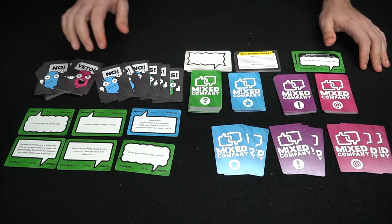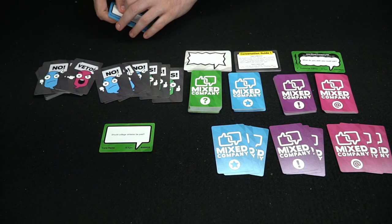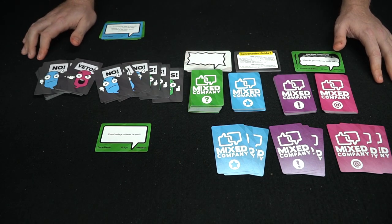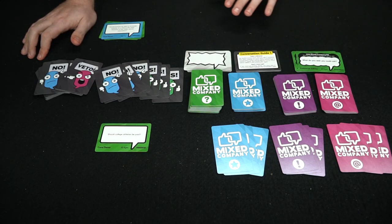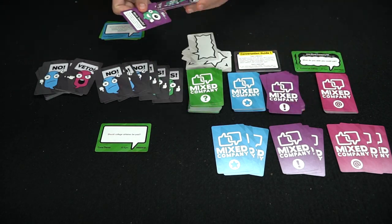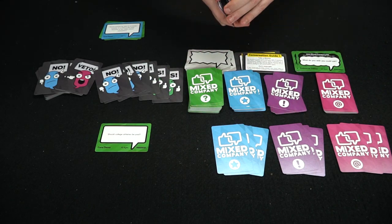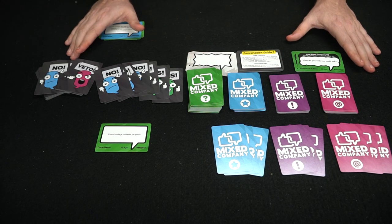Players then discuss the specific topic at hand. If it was 'Should college athletes be paid?', players go back and forth starting with the player who selected that card. If no one selected the card and it came from the top of the deck, it's a free-for-all where players can play action cards face down — they have three of them for the three rounds. Action cards prompt players to do certain things, like give more details on the topic, give an example, cite sources — directed toward the player currently talking. If they successfully do so, they score additional points throughout the round.